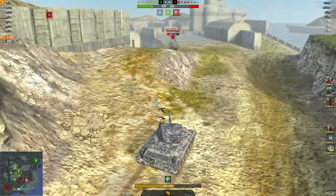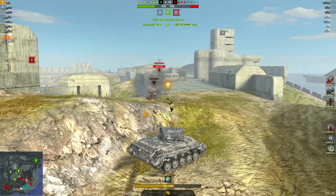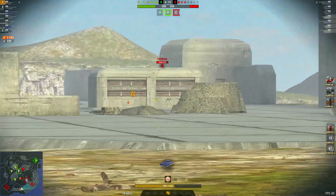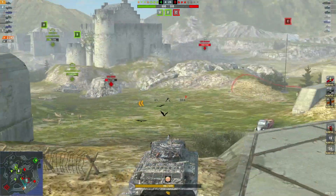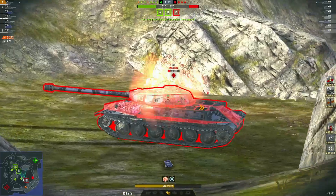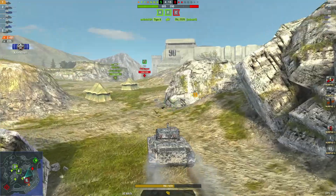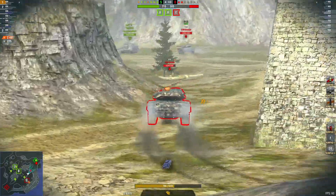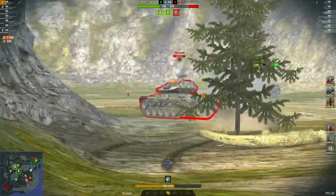Going to have to be careful here. Not looking — and got taken out. Pushing in on the T-49, but changes mind and pushes down. We've damaged them. One kill, 2488 damage. Now there are two reds left. Nicely done, into the back of the T-49.